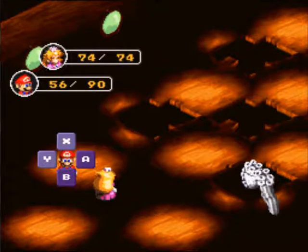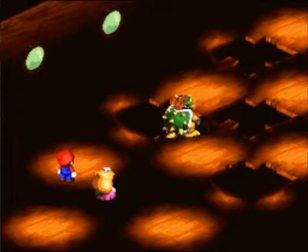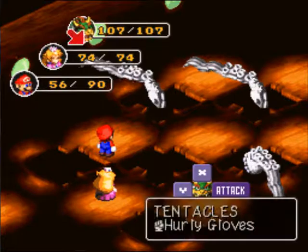It's a good idea to do group heals a lot in this set of battles, because the tentacles like to throw people up in the air, and it puts fear status on them.